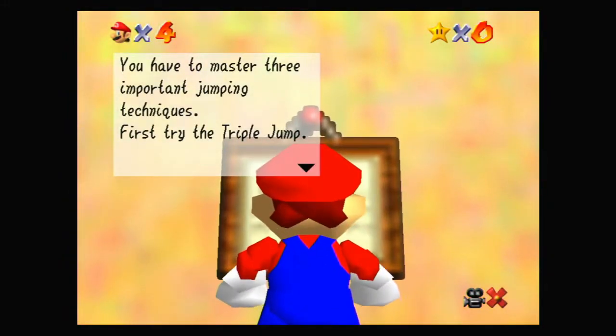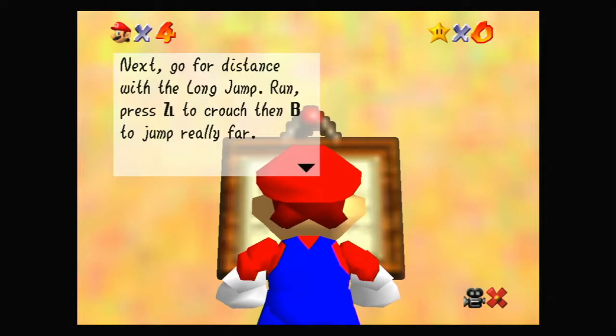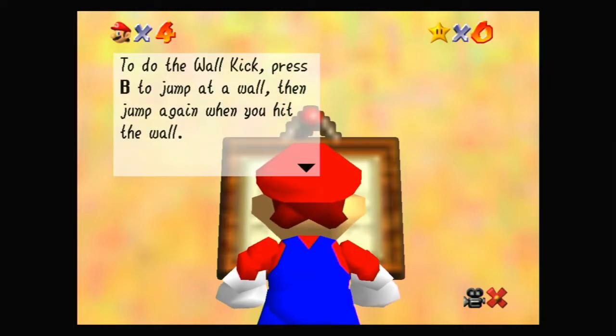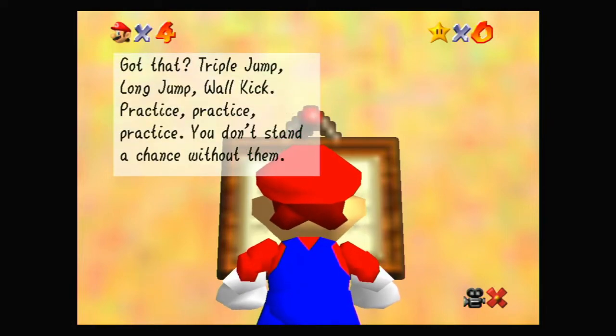Let's read these signs. You have to master three important jumping techniques: the triple jump — run fast then jump three times, and if you time it right you'll hop, skip, and then jump really high. For the long jump, run, press ZL to crouch, then B or A to jump really far. For the wall kick, press the jump button to jump at a wall then jump again when you hit the wall. So: triple jump, long jump, wall kick — practice, practice, practice. You don't stand a chance without them.